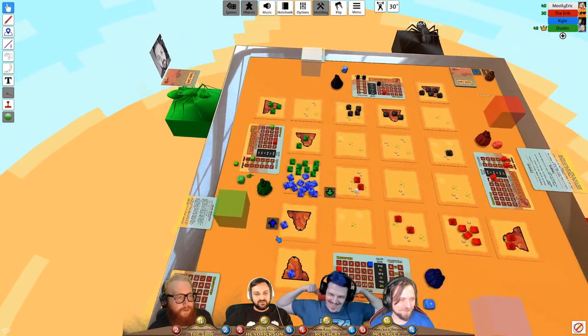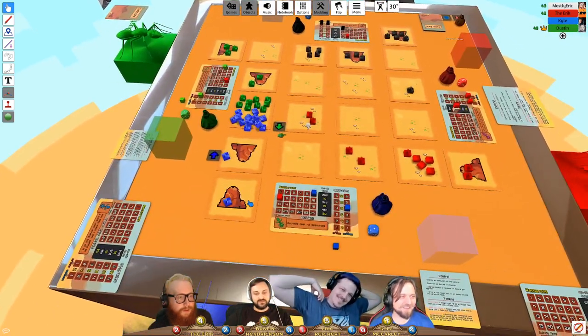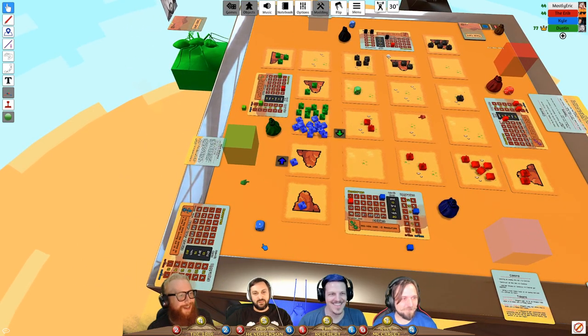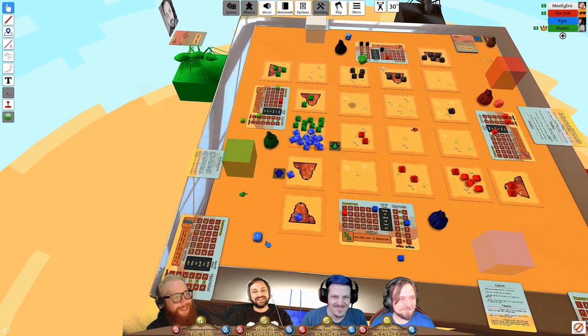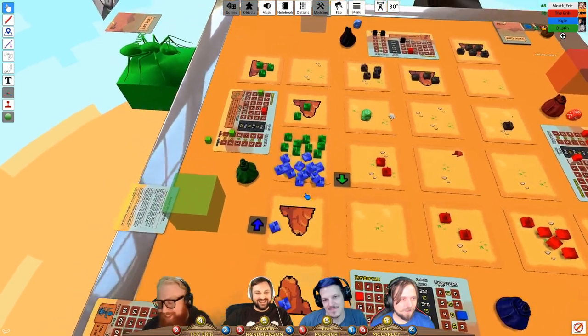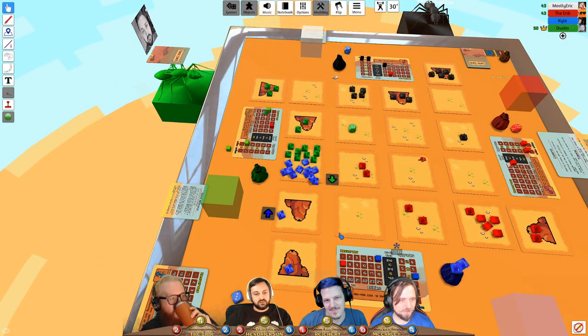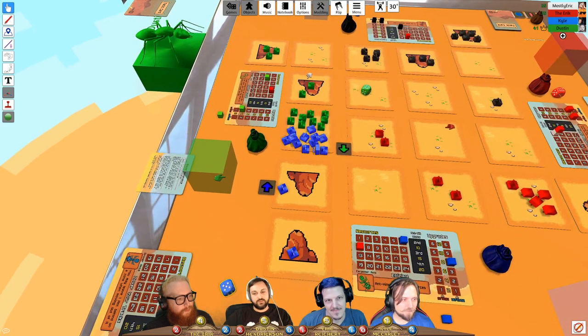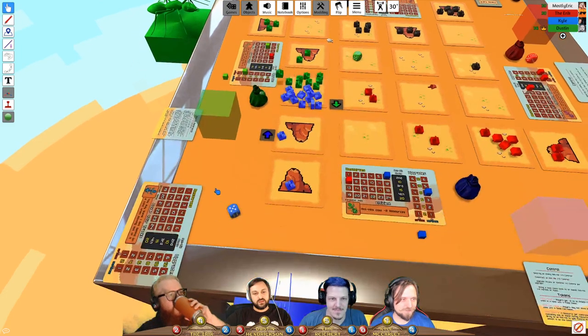In the combat, Eric wins against a lone red ant. One player had been intentionally trying to lose ants since their bag was nearly full. They discuss the strategy: you earn resources for ants killed in combat, and parasite stealing doesn't count for that. More combat follows involving anthill attacks.